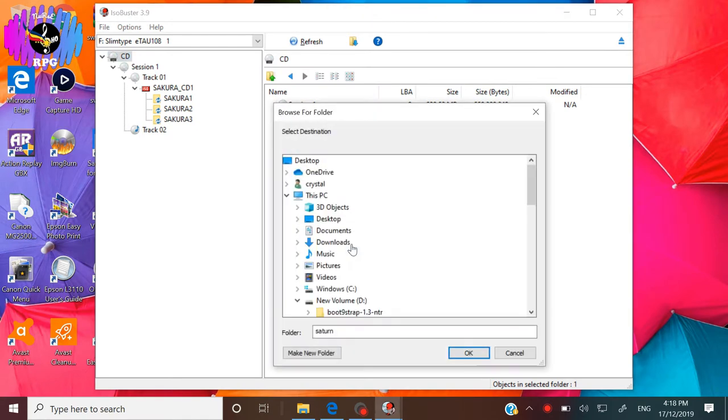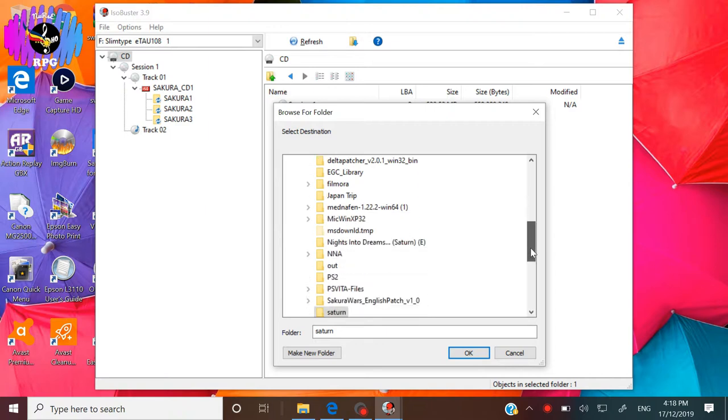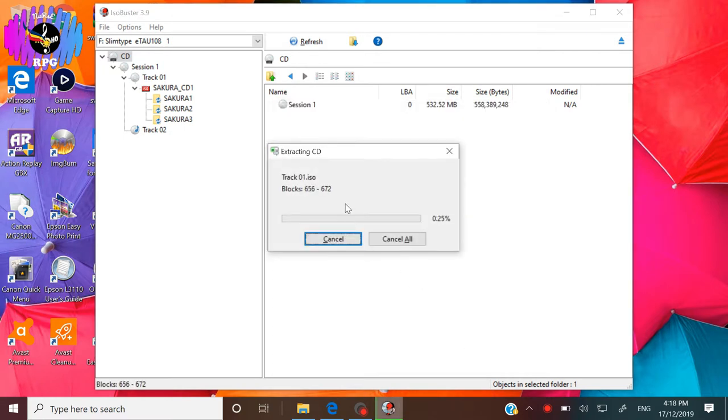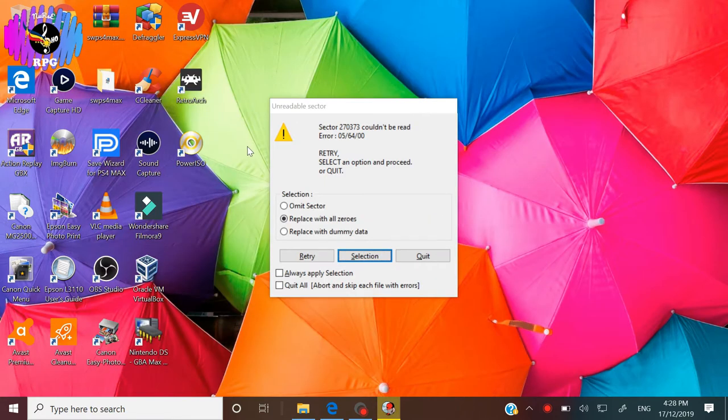I'm just using a trial copy here, so ignore that. It will ask you where you want to save the ripped files — I'm going to put mine under the folder Saturn. Then it will begin extracting the files from the disc. This may take some time depending on how fast your disc reader. Once the extracting reaches around 90%, a prompt will show saying there are unreadable sectors. Just click on Replace with All Zeros, then click Always Apply Selection, then click Selection.